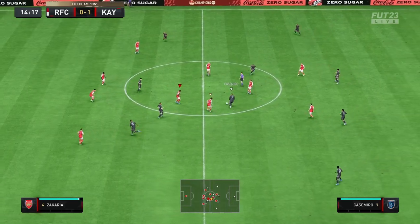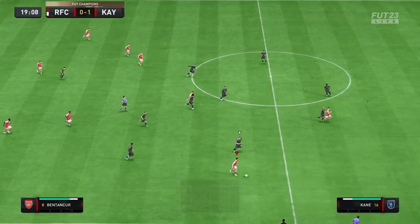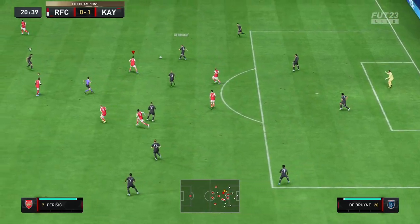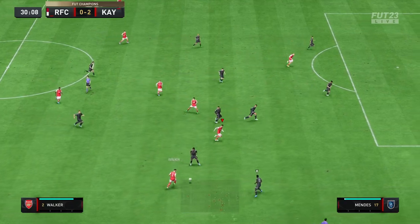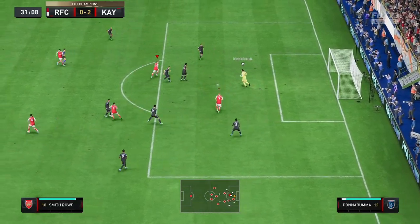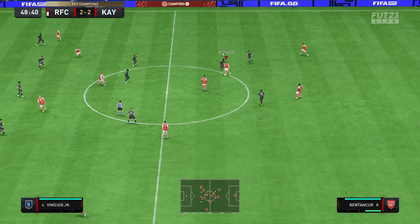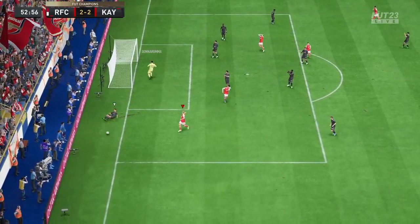Bentancur looked a bit lost there. Let's see how much pace he has. Good strength by Bentancur getting into the box — he creates a chance for Smith-Rowe. Good play there. Bentancur with his long legs gets it to Perisic. He's made a decent run here, ball into the box, but Haaland can't get onto it. Bentancur plays a decent ball through. He's a bit slow on the ball though. Bentancur makes the run — left foot — decent effort but didn't look too natural with that shot.